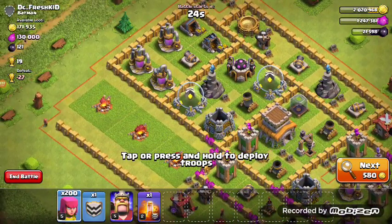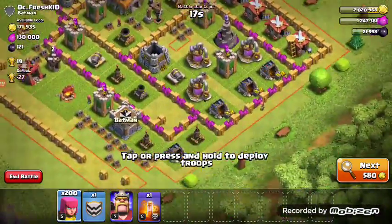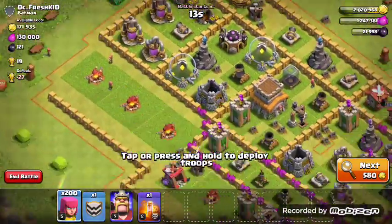As you can see, the available loot is 1 lakh, 1 lakh 30,000 elixir, and 1 lakh 71,000 gold. You can see that the elixir mines are fully purple here. We have to search for this kind of base or else we will not get good loot.